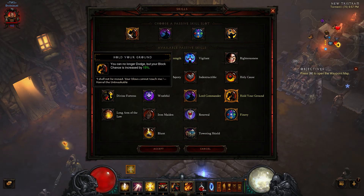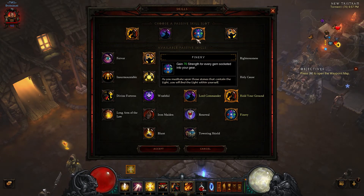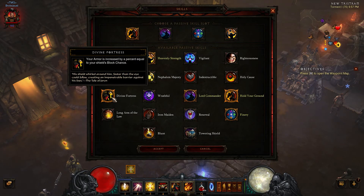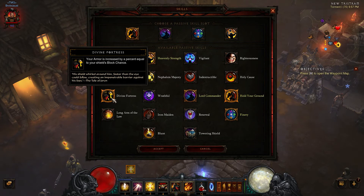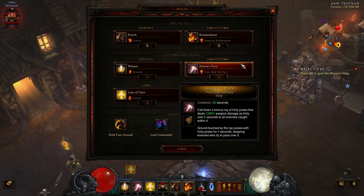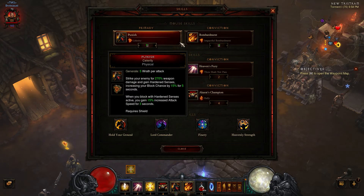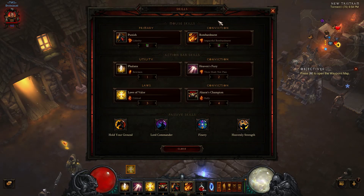Passive skills: Block chance — get more block chance to hold your ground. Lord Commander — you need this since you have Bombardment and Phalanx. Finery and Heavling Strength. If you guys don't like these options, you can also grab Lung of the Law, Divine Fortress, and Vigilant. I'm not really big on Divine Fortress because of the block chance tradeoff. As for skill alterations, the only thing I can foresee you changing is the primary. You could drop Bombardment and grab something like Steed Charge, but Bombardment does so much damage you might as well keep it.